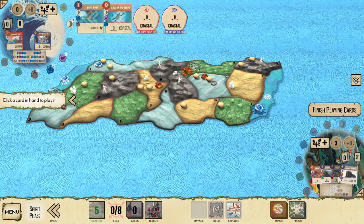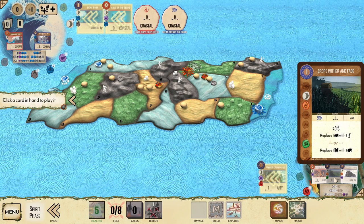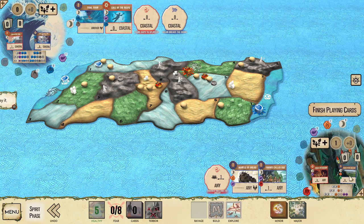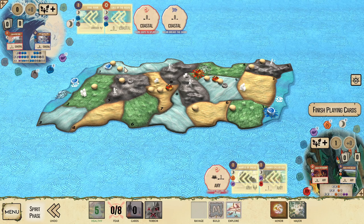Shadows is going to open with a fairly standard play — Favors Called Due and one of Mantle of Dread or Crops Wither and Fade, depending on what seems to be the bigger priority. I'm going to go with Mantle of Dread because we are potentially going to be getting an explorer or two into land one this turn, which would allow Ocean to get a little bit of extra energy on a future turn.